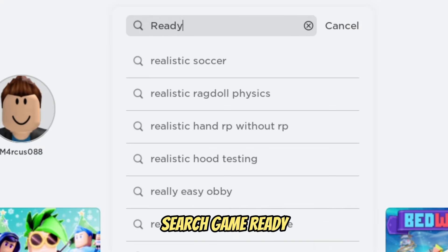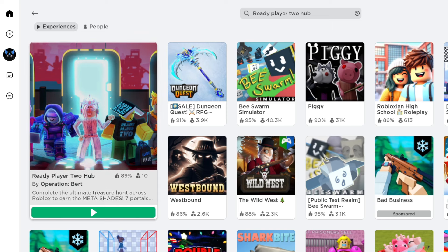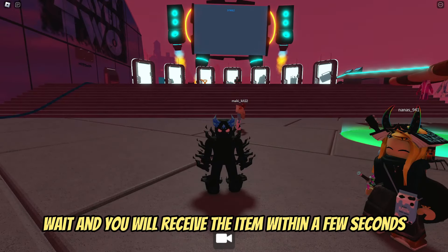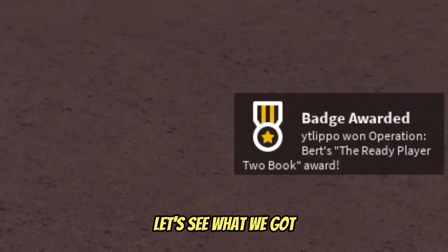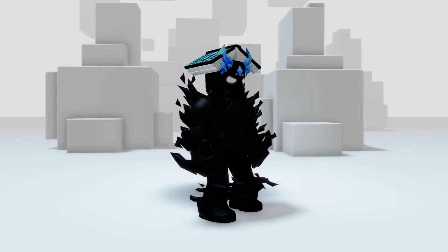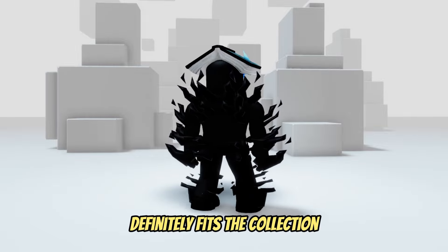Search game 'Ready Player Two Hub.' As soon as you connect, wait and you will receive the item within a few seconds. You will get this book on your head — it looks cool and definitely fits the collection.